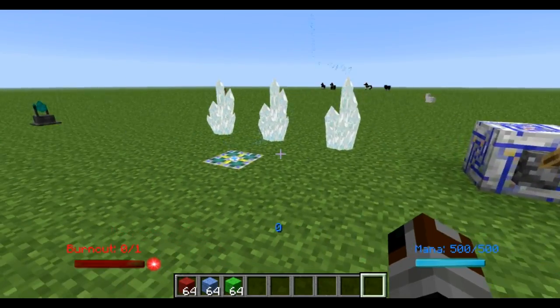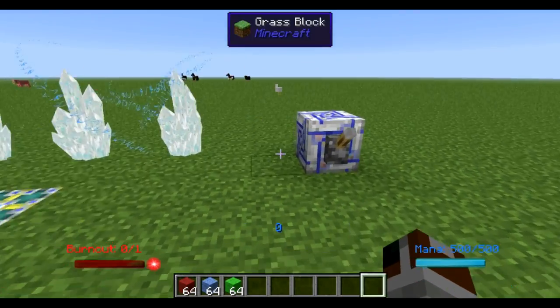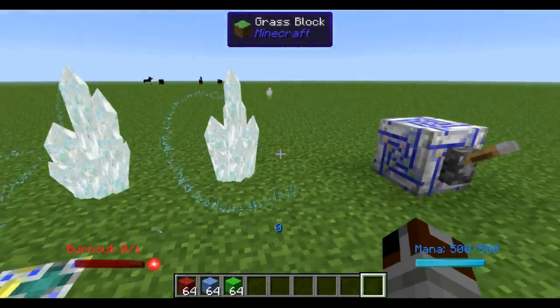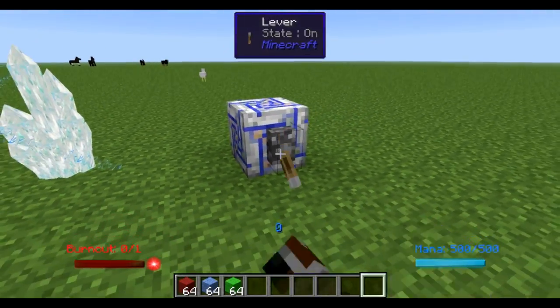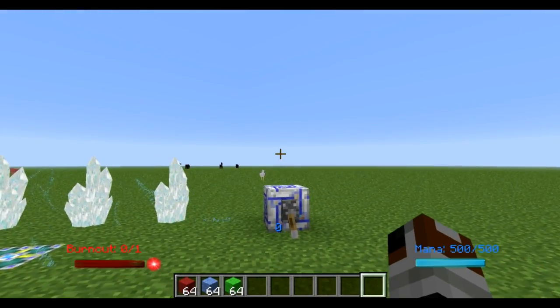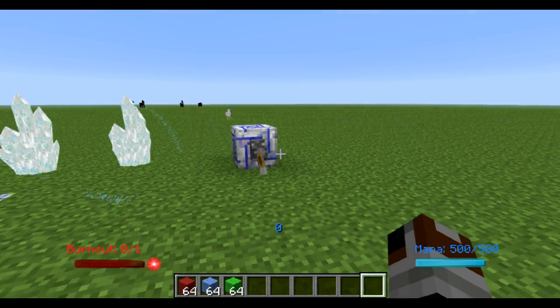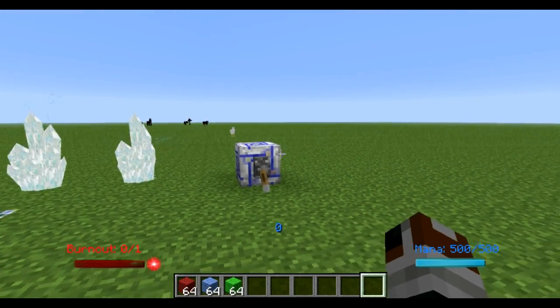First things first, I want to show you guys there's a different way to get Flickers now. You need to build one of these — the Flicker Lure — and provide it with power. I have a mana battery being powered by three Celestial Prisms. Give it redstone and every so often it'll spawn Flickers. They don't spawn naturally anymore, so now you have to make sure that you spawn them when you need them.